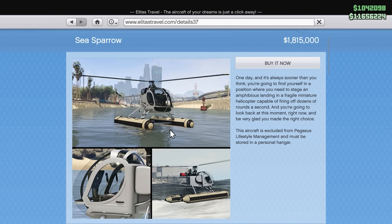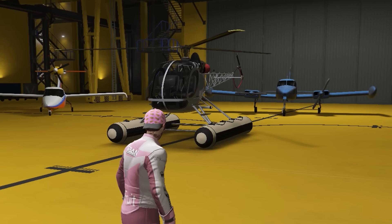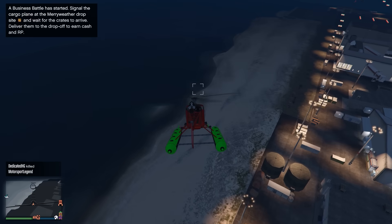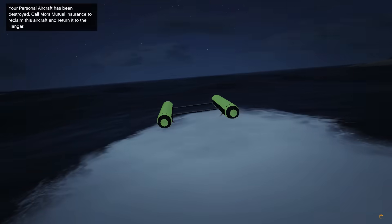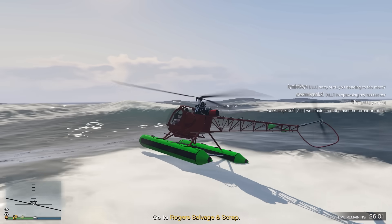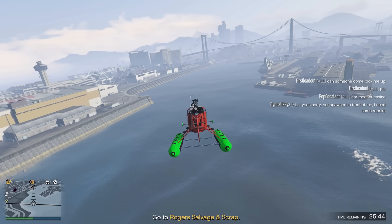Speaking of sea — something I've never used before but have been told is just a better version of the Sparrow — is the Sea Sparrow. I didn't know this existed. It's 1.8 million dollars, so it better be a lot better than the Sparrow. Look at this goofy little thing — it looks cooler than the regular Sparrow. You can modify it with armor and handling. It handles a lot better than the regular Sparrow and has homing missiles. It feels way faster than the regular Sparrow too.